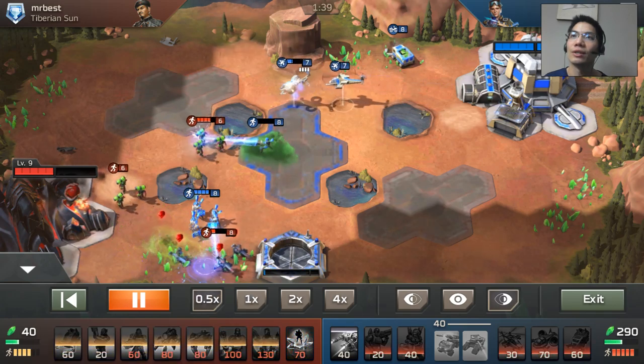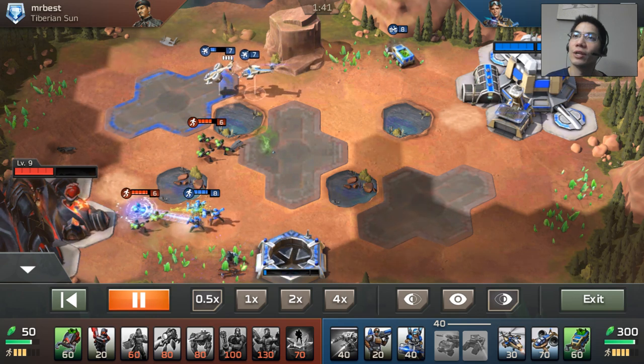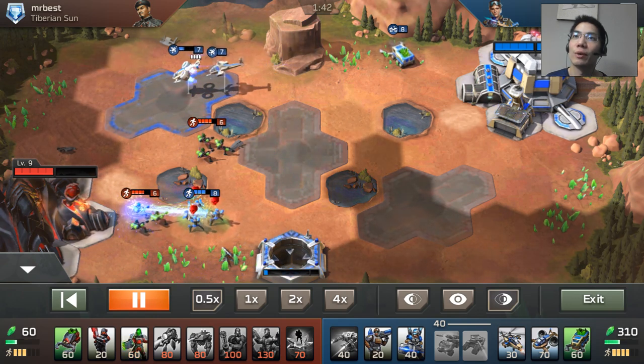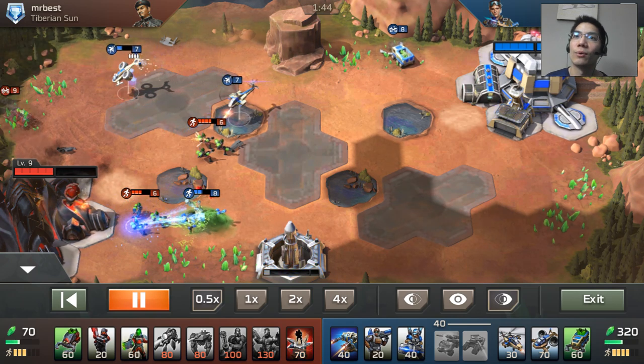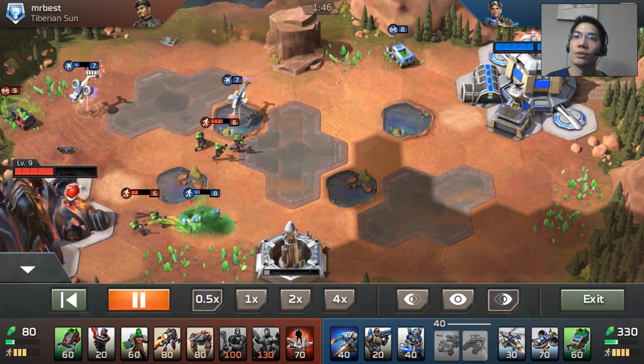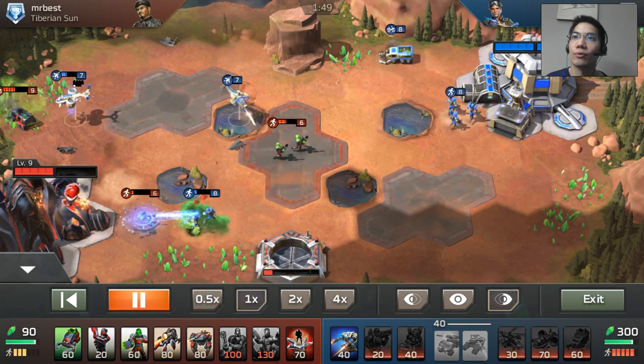Look at this matchup carefully. You see how he's got a lot of chem warriors. Even though they're only level 6, they do a lot of damage against my shockwave troops. So I roll up my talon to start doing more damage towards his troops. Look — level 8 shockwave versus level 6 chem warrior, and the chem warrior pretty much wins.